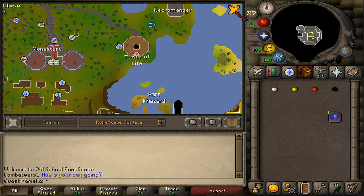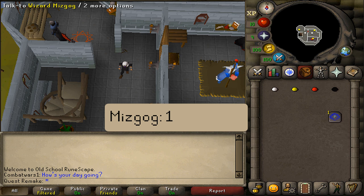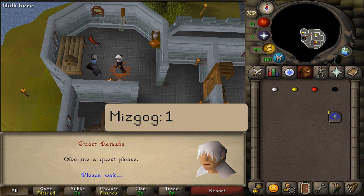Once you've gathered all the beads, let's go to the top of the Wizards Tower and talk to Wizard Mizgak and select option one.